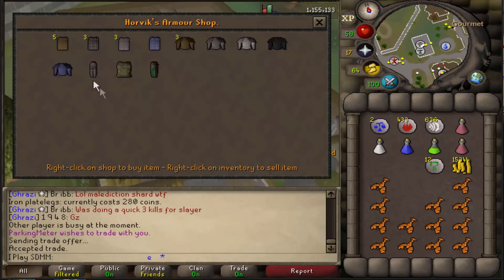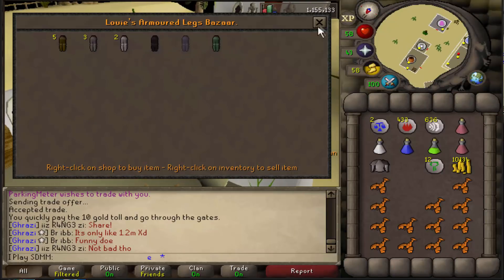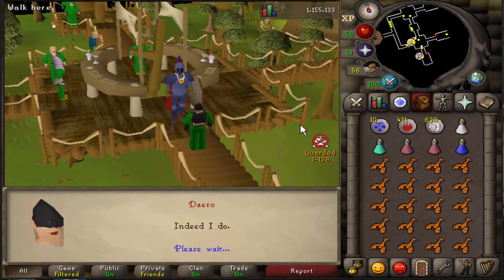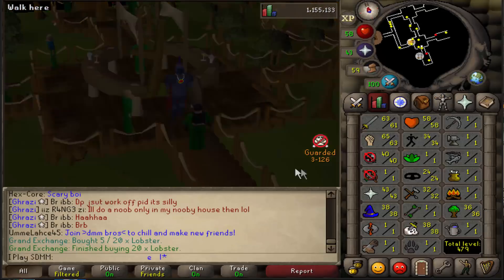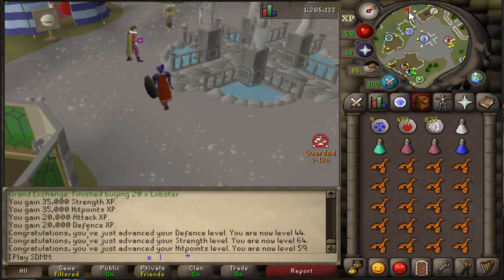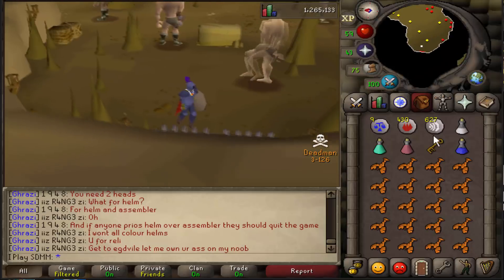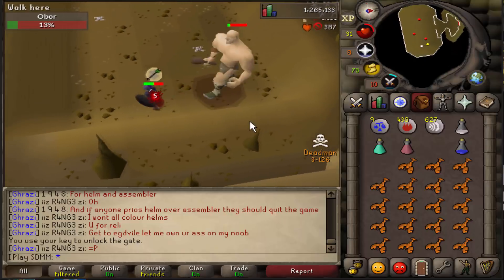This armor isn't cutting it so time to make some upgrades: mithril plate body, mithril legs, and helmet. Look at that gear now! Also going to do the post-Monkey Madness training since the XP doesn't count toward my cap but gives HP. Now let's go kill Obor — I have the armor, I can definitely kill him this time. If I die to Obor again I'm quitting Deadman Mode. He's going to drop some rune and it's going to be a good day. Back to Obor — bigger, badder, and way stronger than before. So much easier now!